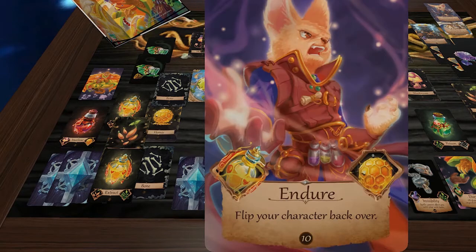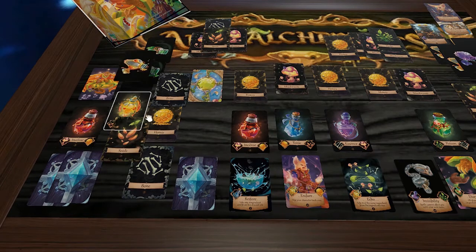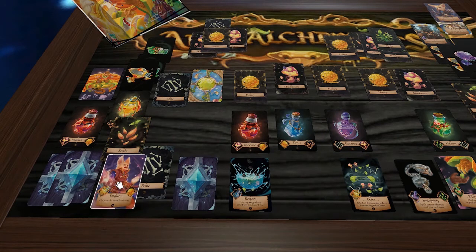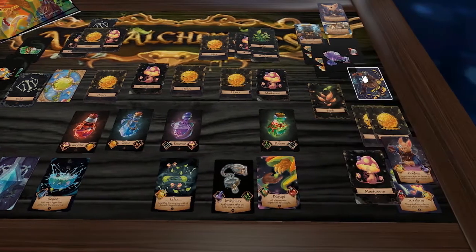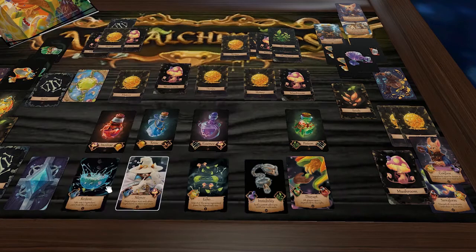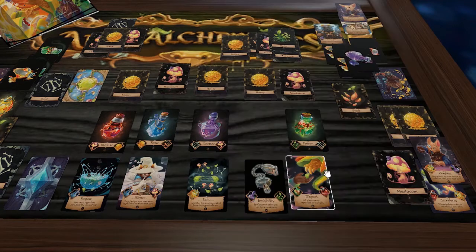The Pangolin has two potions and notices Endure in the spell row. They use a potion and honey to get Endure, and they could even cast it to flip their character card back over — giving them access to their special power again. Back to the Honey Badger, a Disrupt spell appears — worth many points — needing poison (bone and seed) or incense (mushroom and honey). They use mushroom and honey to make a red potion for now.